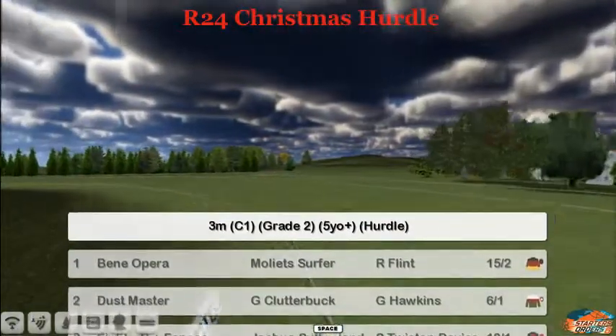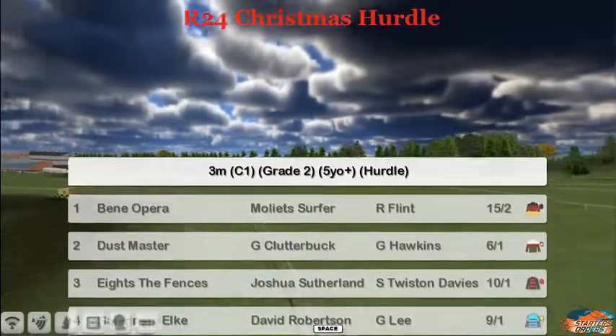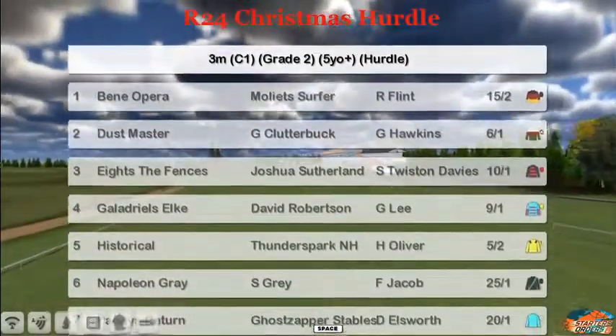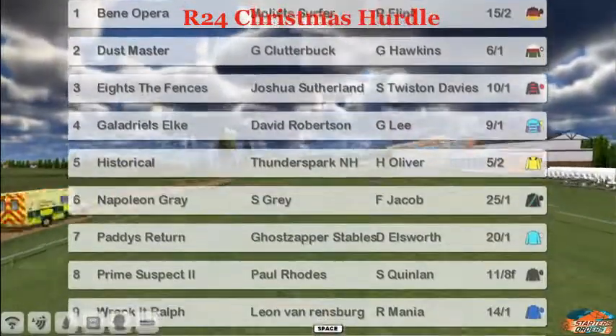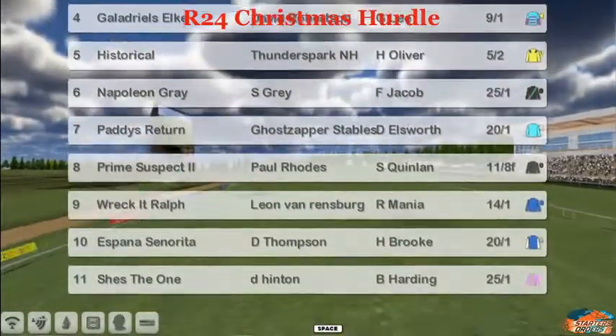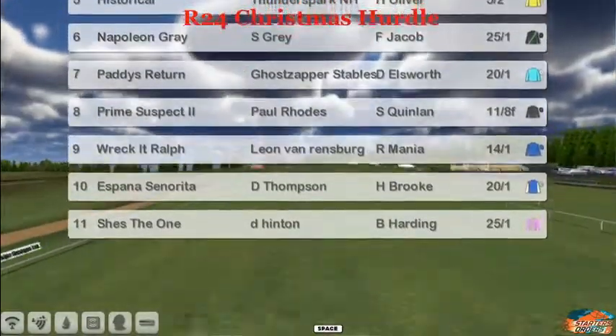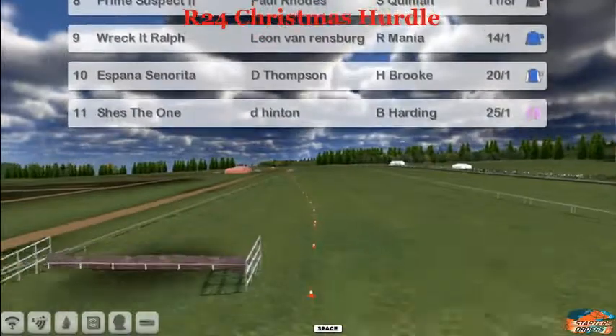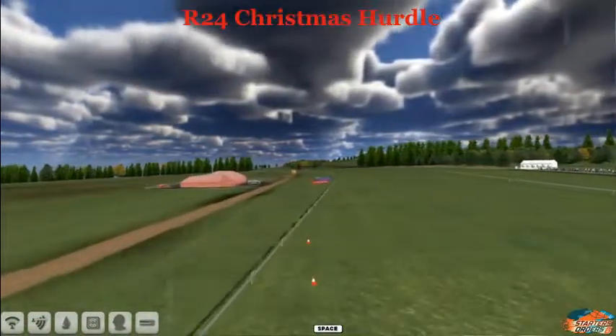Number one is Benny Opera for Mollet Surfer. Two is Dust Master for Graham Clutterbuck. Three is Eights the Fences for Joshua Sutherland. Four is Galadriel's Elke for David Robertson. Five is Historical for Thunderspark. Six, Napoleon Grey's Stu Grey. Paddy's Return is Ghost Sapper at seven. Prime Suspect is Paul Rhodes at eight. Wreck-It Ralph for Leon at nine. Espana Senorita for Dee Thompson at ten. And She's the One for Derek Hinton is number eleven. Eleven of them here.